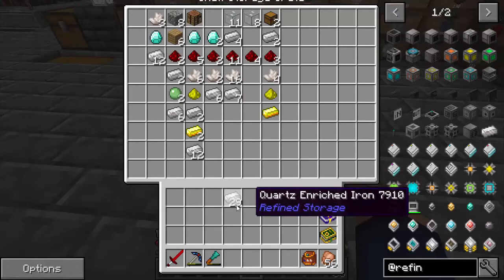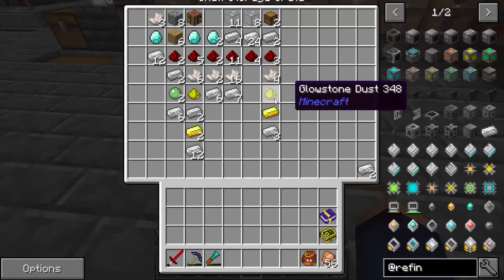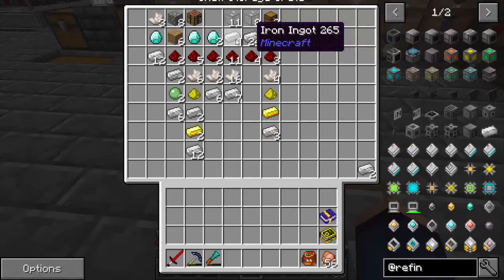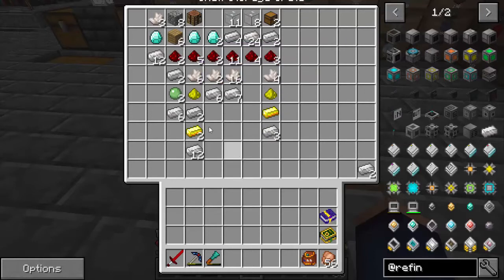This one is going to be 24, and the last one here is going to be three, and that's going to be my excess. So this is what we need, and everything in there is pretty self-described - glowstone, gold, iron. We've got some iron nuggets and some iron, and of course some slime balls. That is what you need for today's episode.